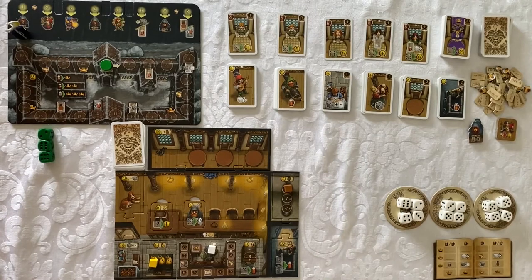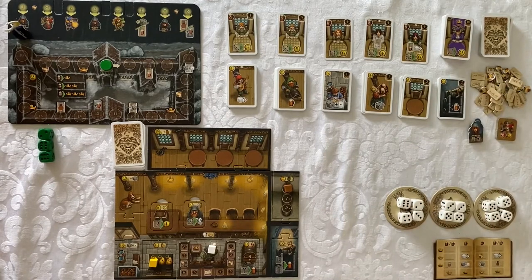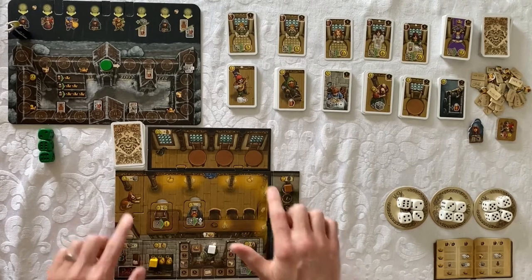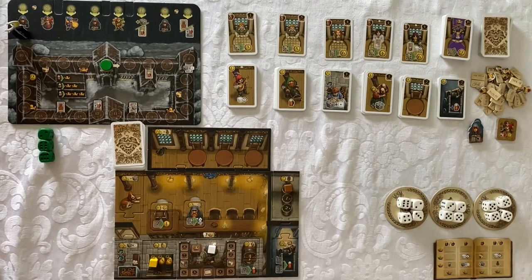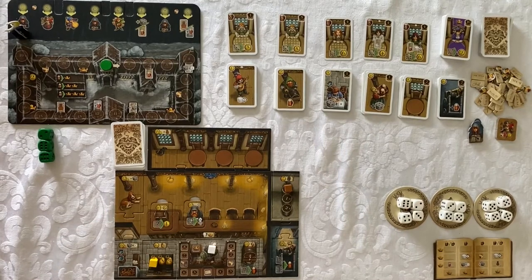The real balance in Taverns of Tiefenthal has to do with how you acquire your nobles. Nobles are where the big points are. To acquire them, you must either get a whole bunch of beer and purchase them directly, or upgrade portions of your tavern to earn them. The upgrading costs so much money that you'll need quite a few cards already purchased to get a discount — and therein lies the balance. We trade three temporary servers for one permanent server to get a noble, but throughout the game, three temporary servers are preferable because it doesn't take long to get through the deck.